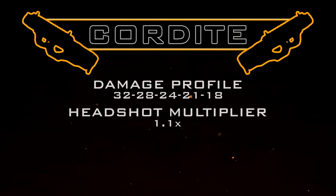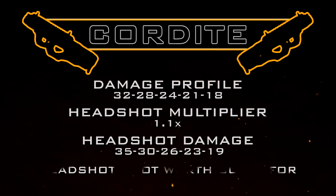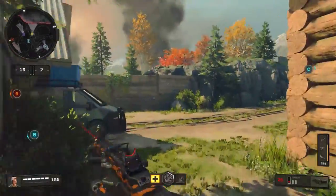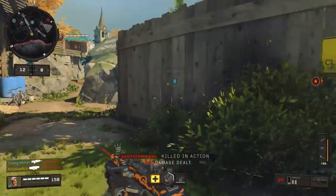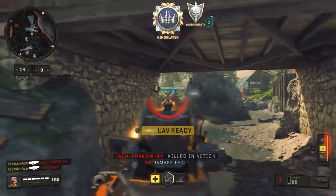This brings us to headshots — we get a standard headshot multiplier of 1.1, which takes our headshot damage profile to 35, 30, 26, 23, 19. Just like basically all the other SMGs in the game, there are technically a couple of ranges where hitting three or four headshots mixed in with body shots can reduce the number of shots to kill, but when you consider the recoil, that's simply not practical. Unless you're going for camos, headshots are simply not worth going for when using the Cordite.